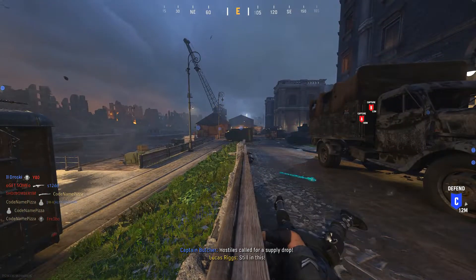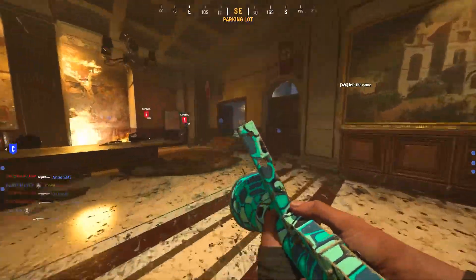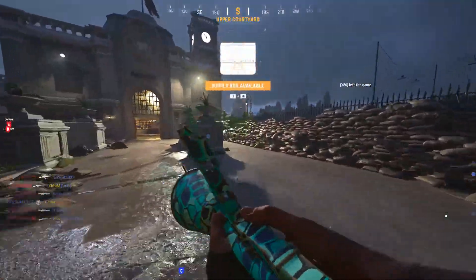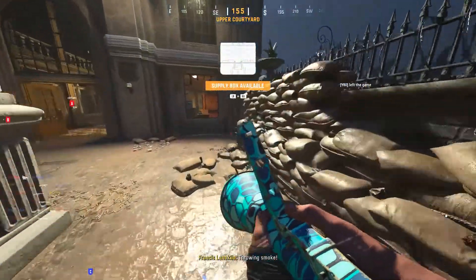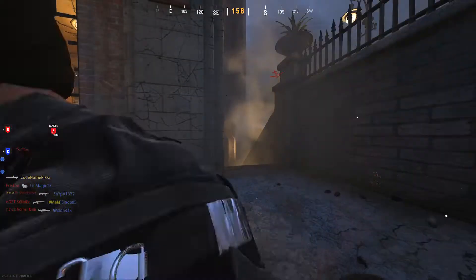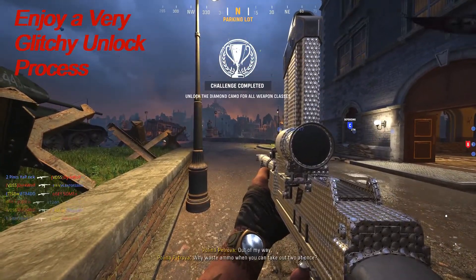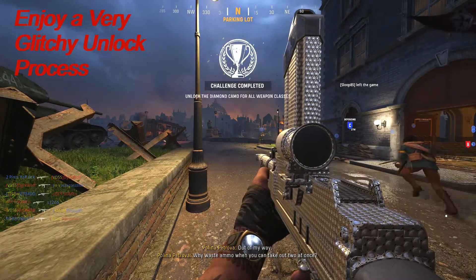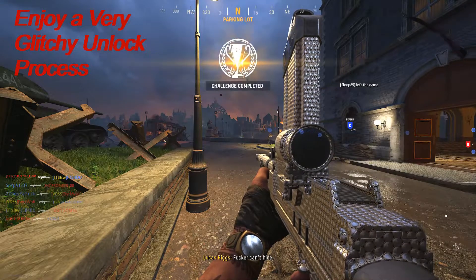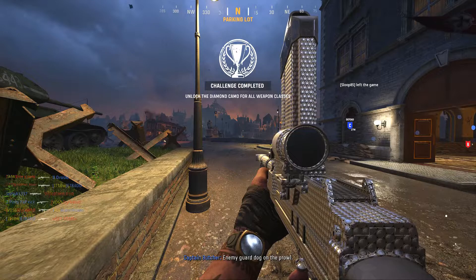Hostile's called for a supply drop! Hostile dogs in the zone. The enemy guard dog is on the prowl.